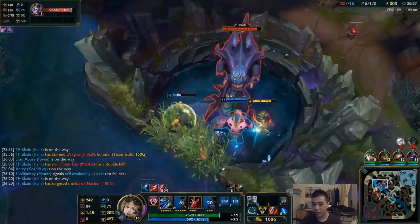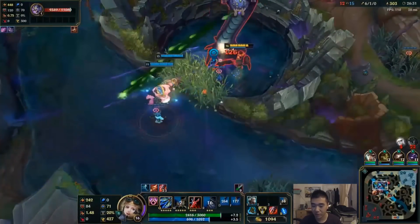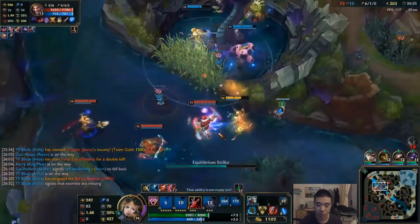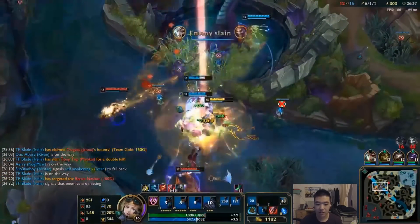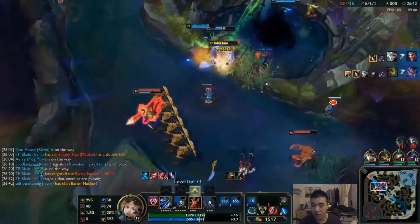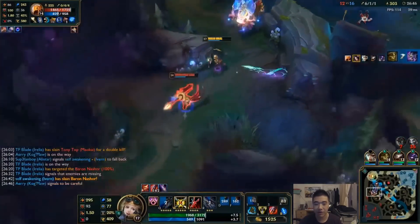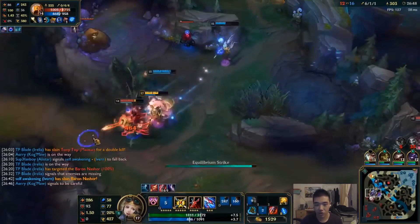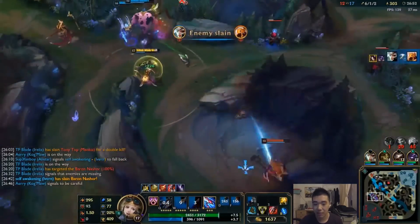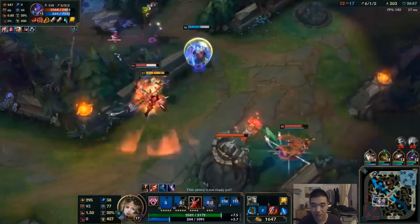Whether it's contested by the enemy team or the team that scored the kills, they'll go straight for Baron without waiting. I've noticed that in lower elo games — maybe flex queue or playing with gold or plat players — they won't rotate to Baron right away. They might head toward bot lane even after getting two kills at the 26-minute mark where you could rush a Baron. A lot of people just don't do it. Make sure you incorporate that into your game — rotate and be in position when you see two people down and Baron can be taken.